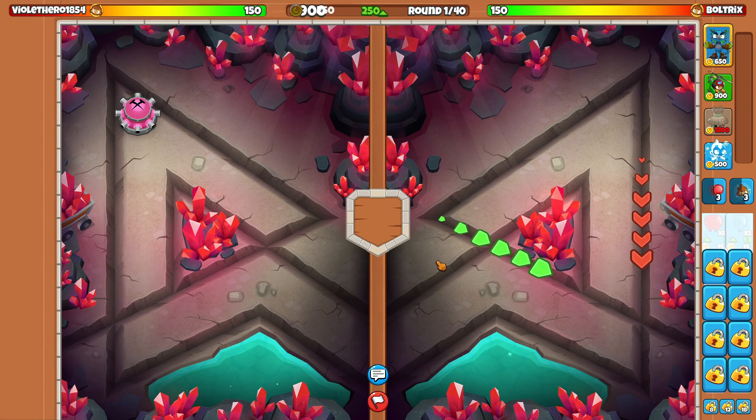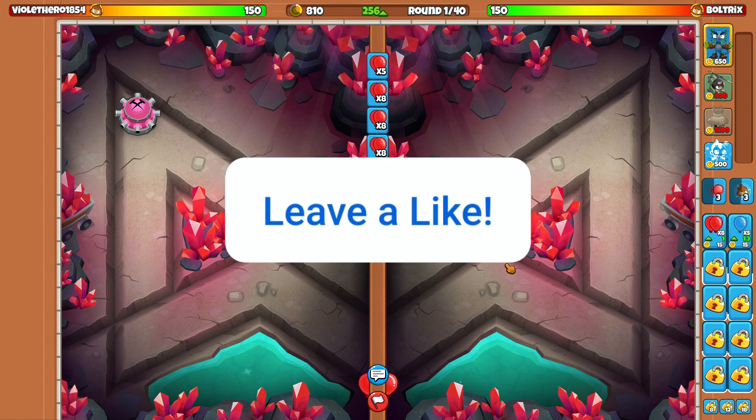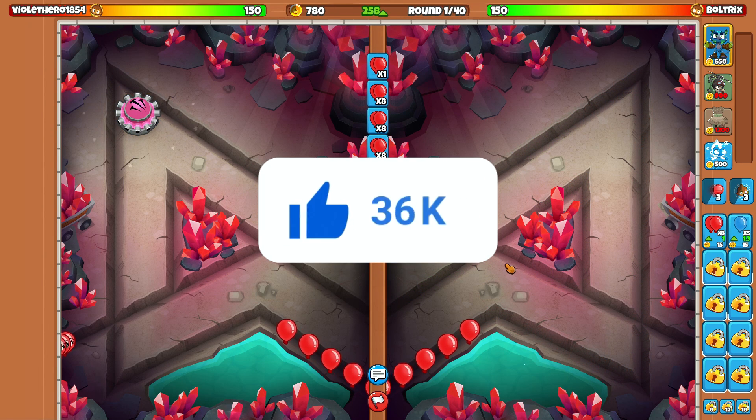Alright boys, so we're going against Violet Hero, 1-8-5-4, on the map Lutonia Mines, and I'm using Oban.